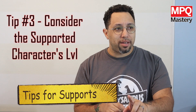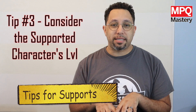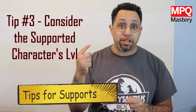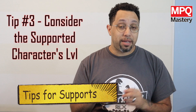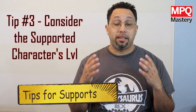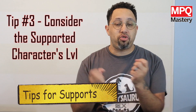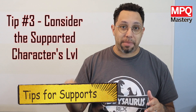Tip number three: watch the level of the character that you're putting it on. Some of the perks say 'if the supported character makes a match,' and that's important because that character making a match means they have to match with tiles that have their symbol on it. But if they're on a team with people who are way higher level and possibly using the same colors, then the likeliness of their symbols coming up is lower, meaning that support is essentially useless.